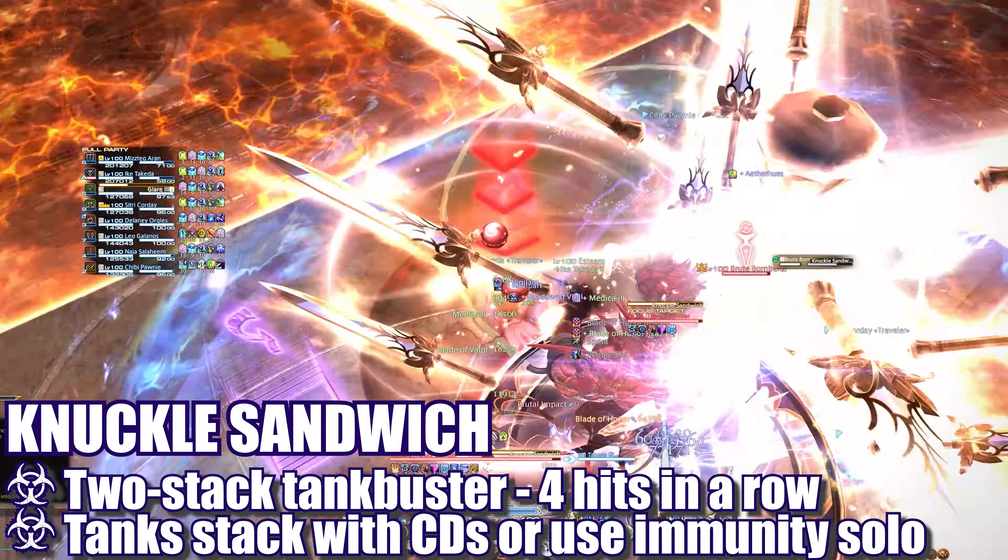The encounter begins with Brutal Impact, a multi-hit raid blast that will deal high damage over 4 consecutive hits. Shield and heal through the damage as necessary. This is followed by Knuckle Sandwich, a 2-stack tank buster that both tanks will share with cooldowns or solo with an immunity. This first tank buster will deal high damage over 4 consecutive hits as well.